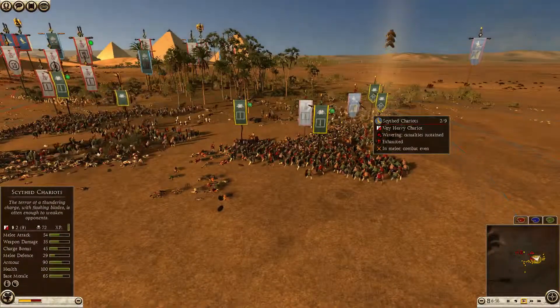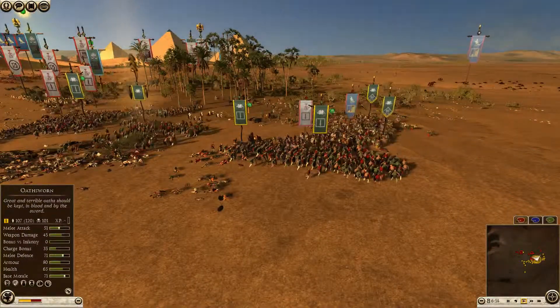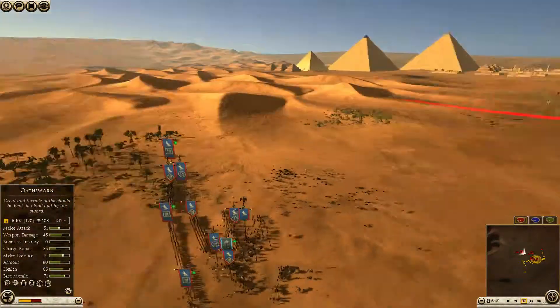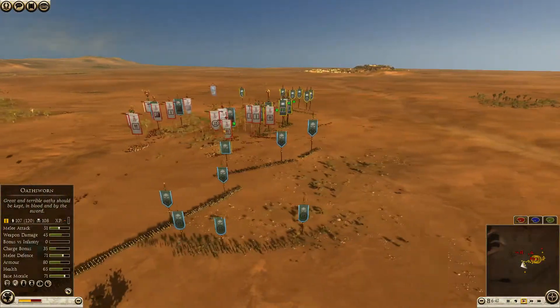This unit is routing, and this unit is getting stopped by the spear warriors, so they'll be able to take it down fairly effectively. I put my guys in shield wall pretty soon to increase their bracing a bit, so these scythe chariots are going to get stopped. That's the end of the chariots, with only around 70 kills — pretty bad for a chariot unit. But they were under a lot of fire early in the game and were charged by cataphracts, so that's what happens.